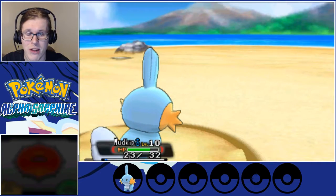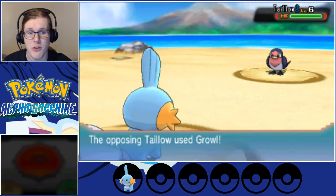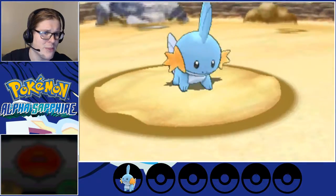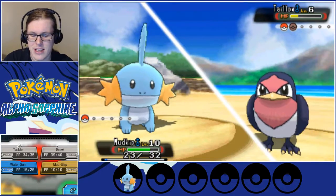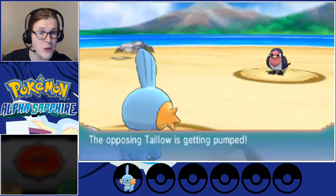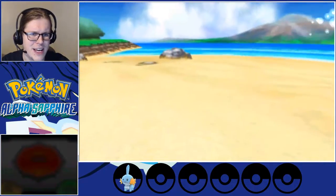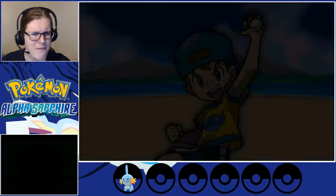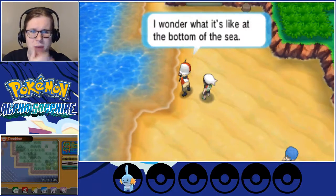We're now level 10 and we got a Taillow — another one of those. If you were using Treecko, this fight is a little more annoying. I believe Taillow has Peck. We're using Water Gun because Growl isn't going to change how much damage we're doing. This Taillow played very nice for us and decided not to actually attack — Growl and Focus Energy. I'm fairly certain it gets either Tackle or Peck, and if it's Peck it's more annoying.